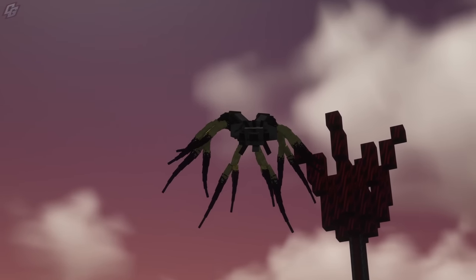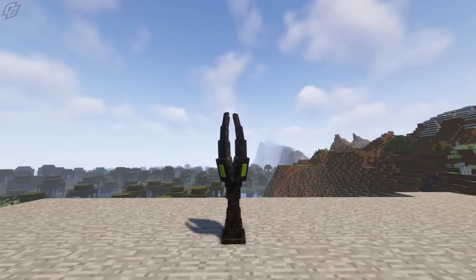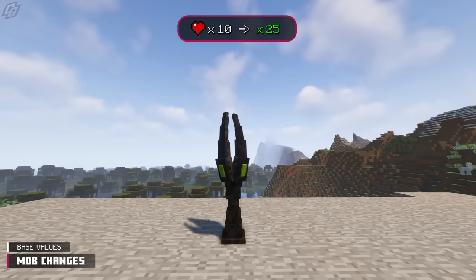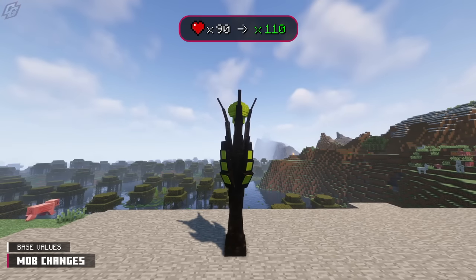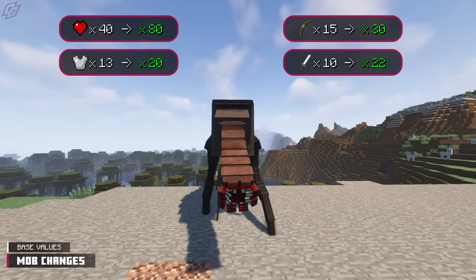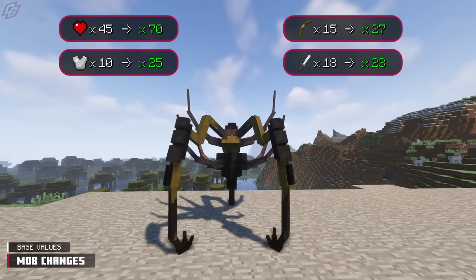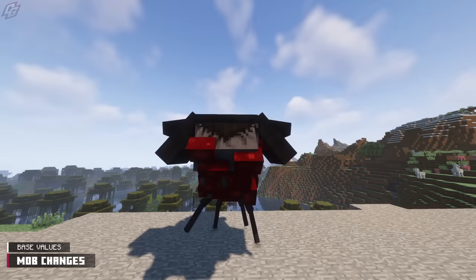I know plenty of you are itching to see the new mobs, but first let's cover the changes current mobs have received. Several mobs have had their base values tweaked. The parasites in question are Beckon Stage 1, Stage 2, Stage 3, Stage 4, Primitive Longarms, Overseer, Vigilante, Warden, and Light Bomber.